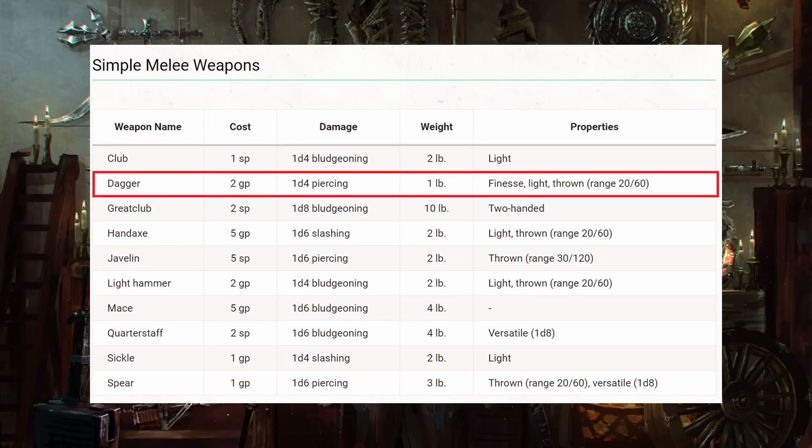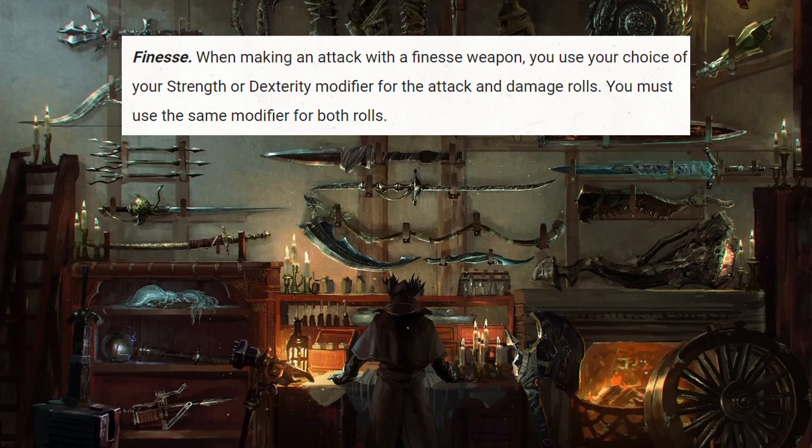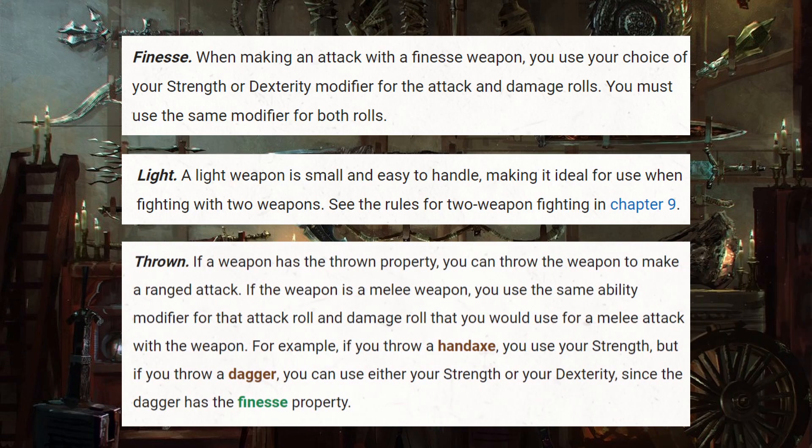In 5th edition, the dagger costs two gold pieces, weighs half a kilogram, deals 1d4 piercing damage, and has the finesse, light, and thrown weapon properties. The finesse property allows the user to add either their dexterity or strength when making attacks, giving dexterity-based classes a good simple weapon to use while not restricting it from strength-based classes. The light property allows the dagger to be used in two-weapon fighting. Finally, the thrown weapon property allows the dagger to be effectively thrown with a normal range of 20 feet and a long range of 60 feet.